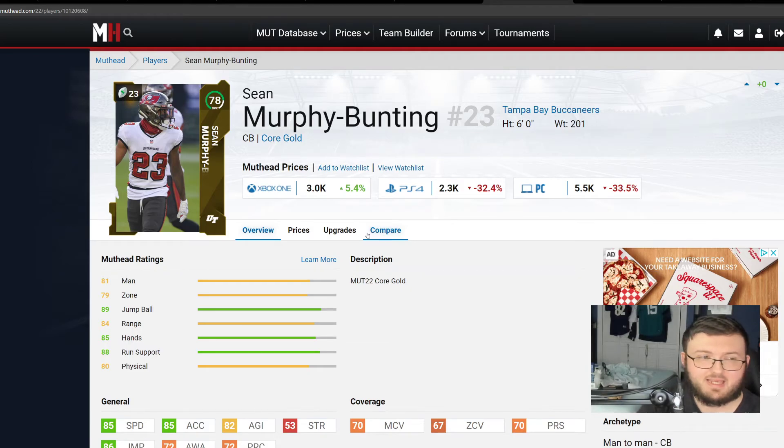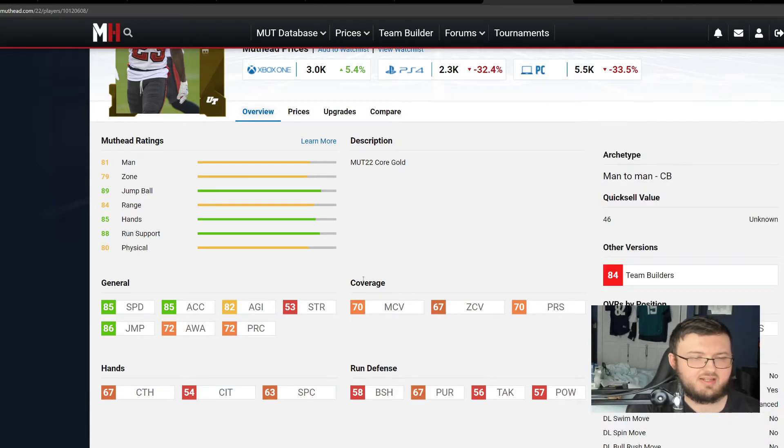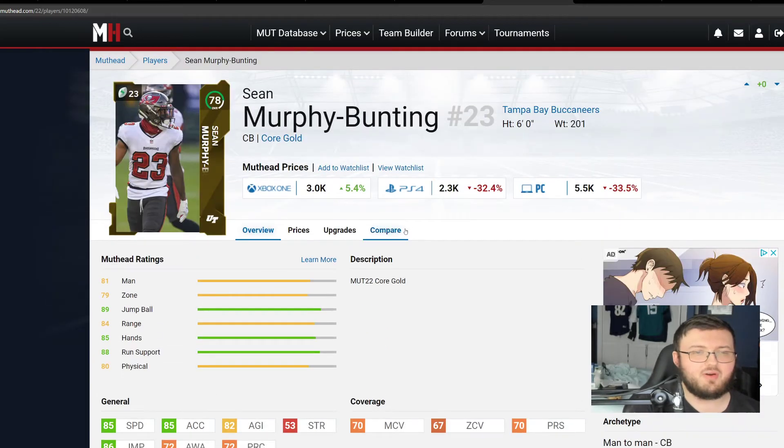Sean Murphy-Bunting comes in at 78 overall with 85 speed, 85 acceleration, 82 agility, 70 man, 67 zone, 70 press, and 86 jumping. He's also going to give you some decent catching at 67. Other than that, not really the greatest, but like I said, you're not really going for the top end with budget players.